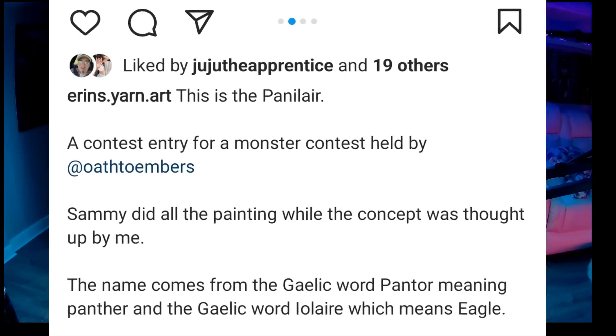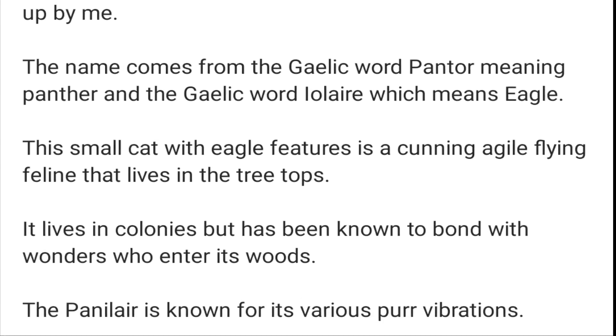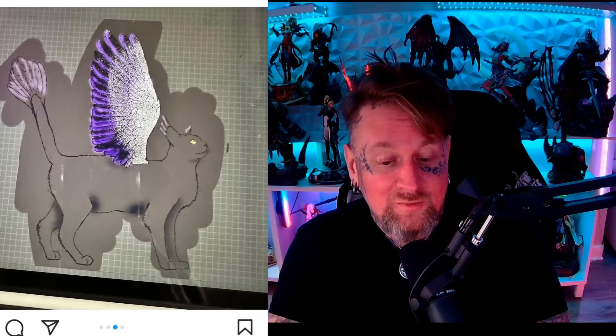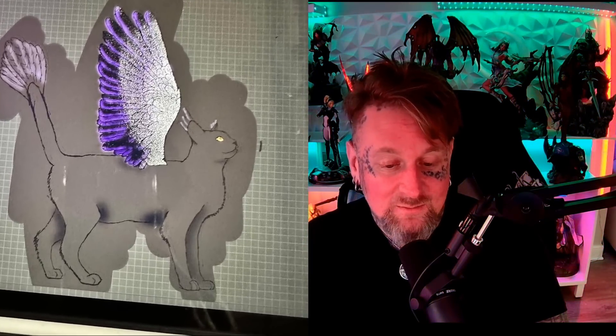One of these stood out a lot to me — this one was from Sammy and Aaron, who are really big followers of the Oath to Embers game. They did this really cool monster drawing called the Paneler. The name comes from the Gaelic word 'pantor,' meaning panther, and the Gaelic word 'leler,' which means eagle. The small cat with eagle features is a cunning, agile, flying feline that lives in the treetops. It uses high-pitched, fast purrs to stun or kill foes. This one looks like it'd be a fun one to paint, so let me give it a shot.